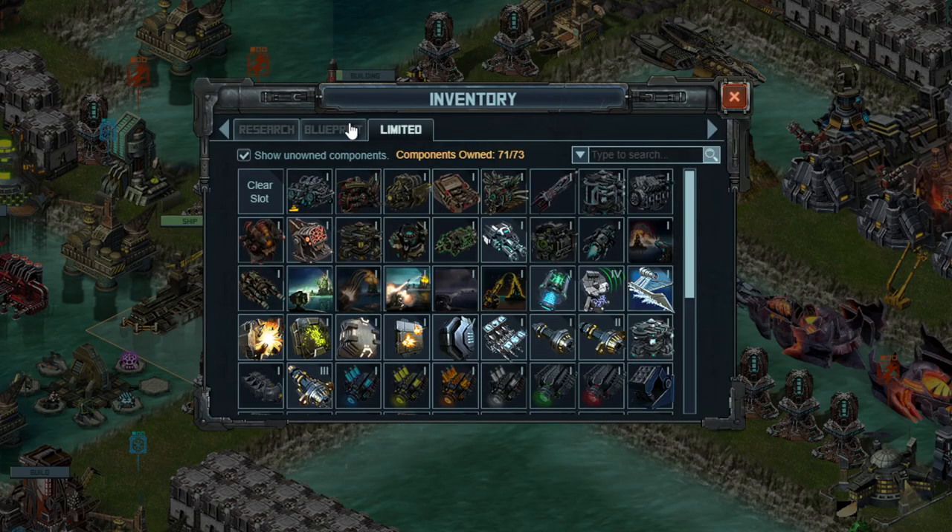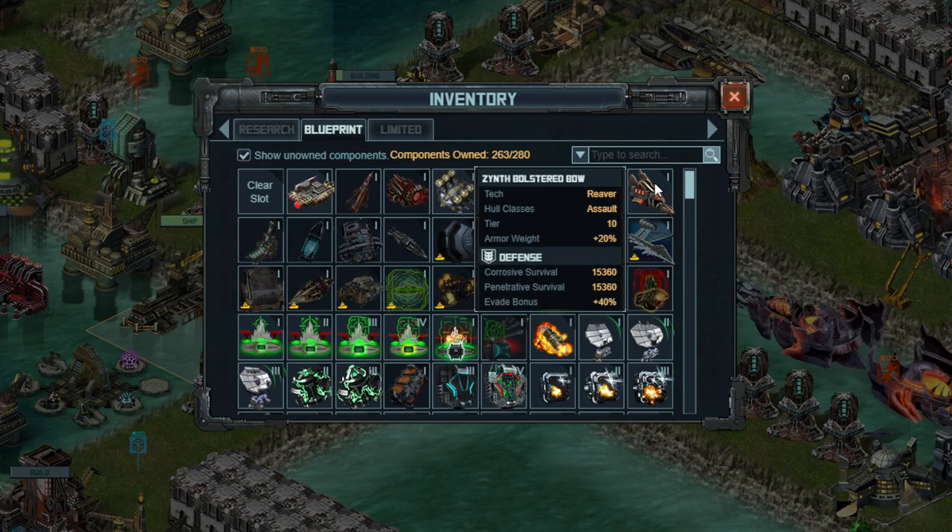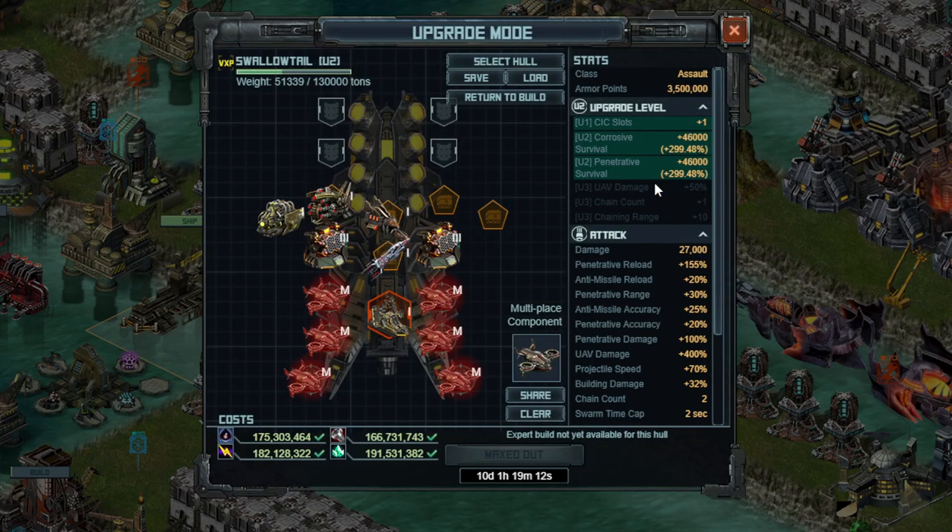The next specials — one of them is going to be the same across all 5 ships, and that is the Zynth Bolster Bough. This will give you Evade as well as Corrosive Penetrative Survival. I did think that just Guidance Scrambler 3 would be better, because Evade could be good too, but if there is lots of splash corrosive damage — which I don't think there will be — it's possible that Guidance Scrambler 3 is better, although I kind of doubt that. These last 2 specials are going to be different for your Countermeasure Ship versus your other 3 or 4 normal ships.